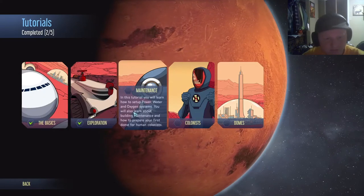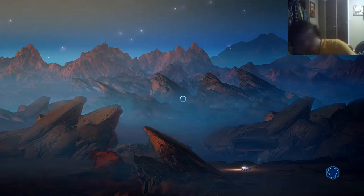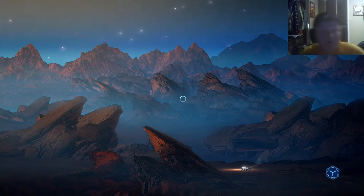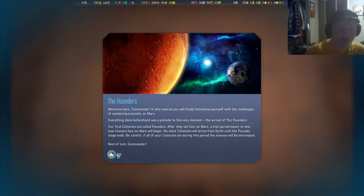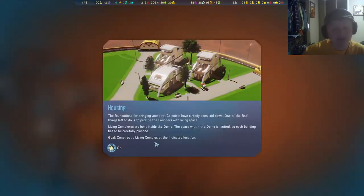So that was the maintenance tutorial. Now it's time for the colonists. Welcome back, Commander. In this tutorial, you will finally familiarize yourself with the challenges of sustaining a society on Mars. The plans for bringing your first colonists have been laid down — one of the final things is to provide the founders with living space.